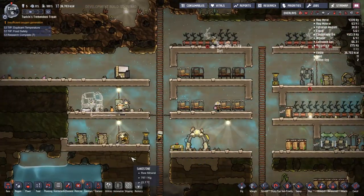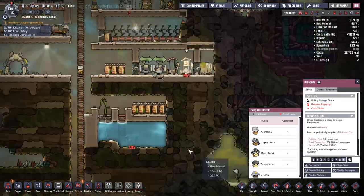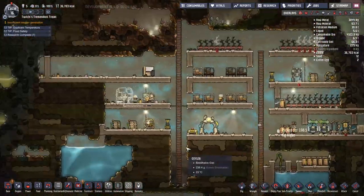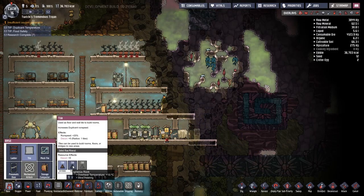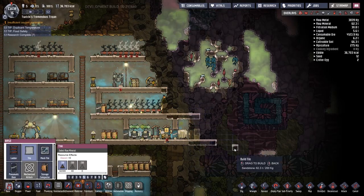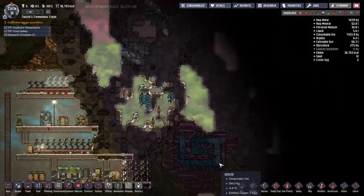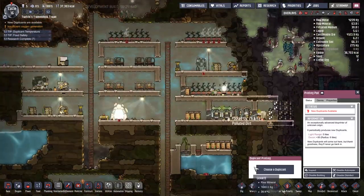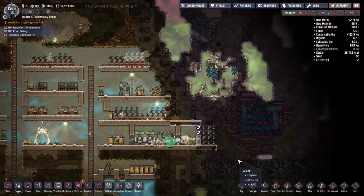To build the situation I want, I'm going to have to get a few researches done — in particular sanitation, getting plumbed toilets and sinks into place so we don't have to move water bottles around. Normally we just build a big hole, get a bottle emptier, and pour the polluted water into there to get rid of it all, but that's not what we're doing today.